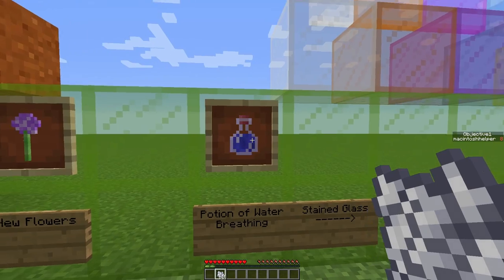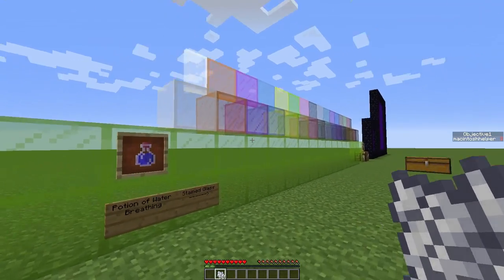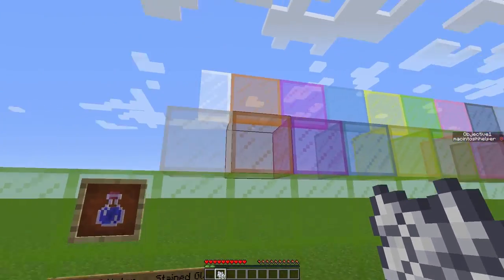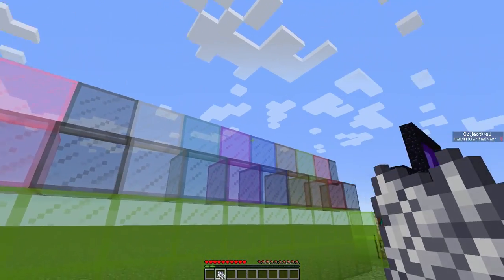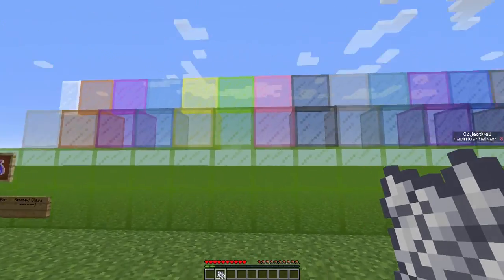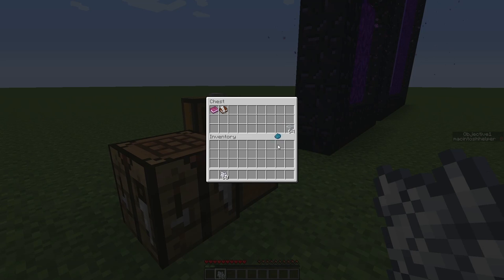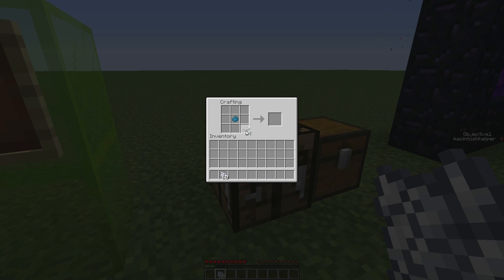You can now get a potion of water breathing. And these are the new stained glass blocks, which are quite amazing and have been a much-requested Minecraft feature. We have all of the Minecraft wool and dye colours, and you can also get multicoloured glass panes. To craft stained glass, you'll need eight glass and one dye of any choice — put one dye in the middle and glass around. And if you want to create glass panes, you will need to do this.